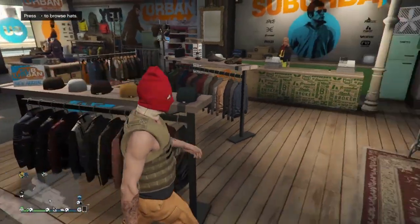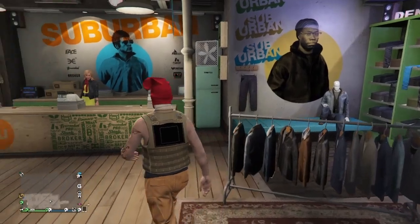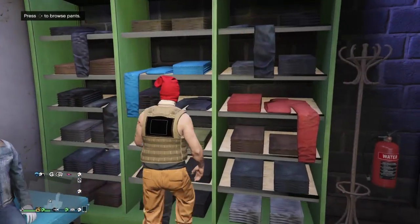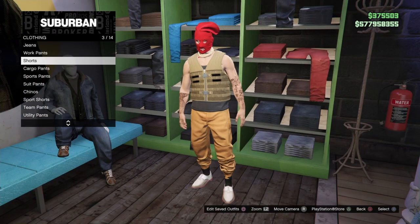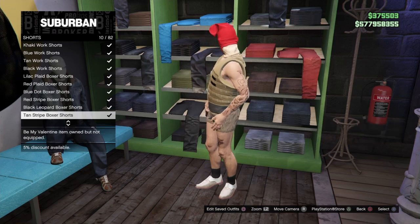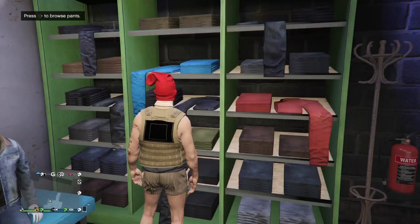Once you've equipped the cream oxford, make your way over to the pants section. Go to pants, then go down to shorts, and equip the tan stripe boxer shorts — that should be number 10 on the shorts list — just like I do here.